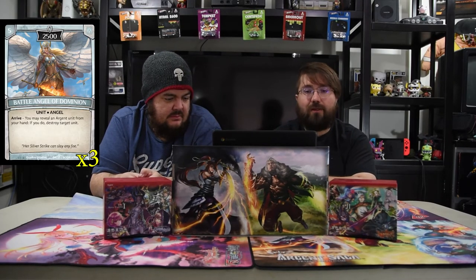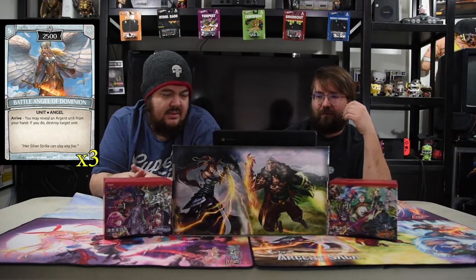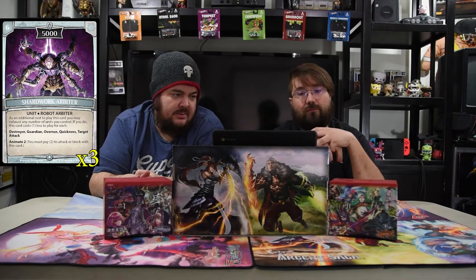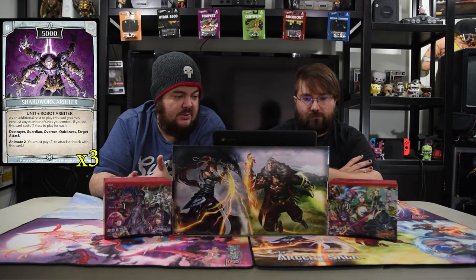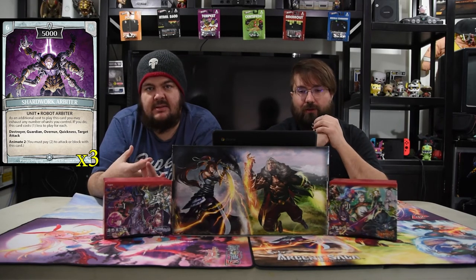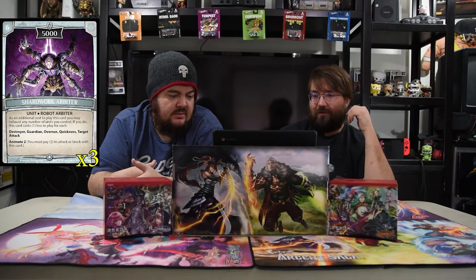Battle Angel of Dominion is a five-drop 2500 — on arrive you may reveal an Argent unit from your hand, and if you do, destroy a target unit. This is one of the best Argent cards ever printed. For a big unit that comes in and kills a unit at the same time, done. The Shard Work Arbiter is a six-drop 5000. As an additional cost you may exhaust any number of units you control, and this card costs one less for each. He has destroyer, guardian, overrun, quickness, target attack, and Animate two. You still have to pay to attack, but he can kill all the towers on the turn he comes in and tramples over. He's probably the best one of all.